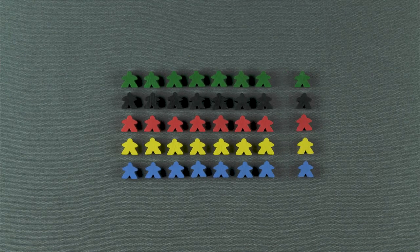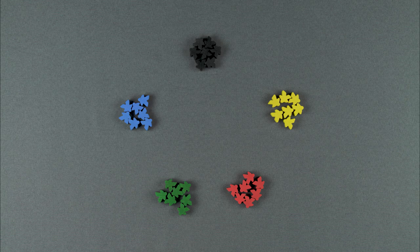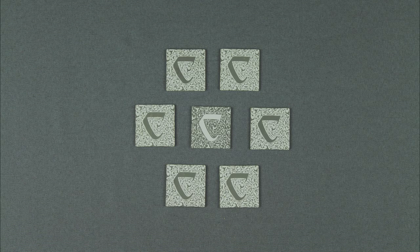Setup. Each player collects 8 followers and places 1 on the scoreboard and the remaining 7 in front of her. Place the starting land tile, which is signified by a darker shade of grey on the back.